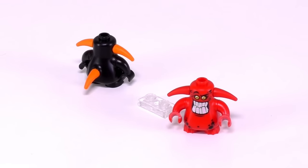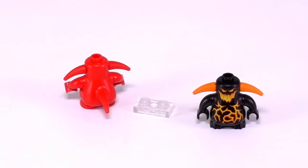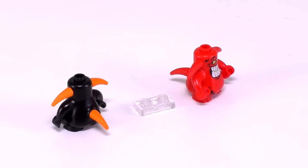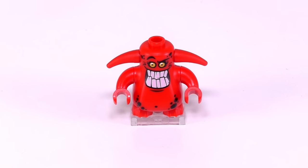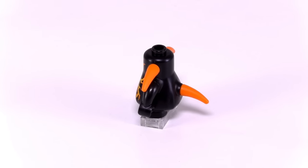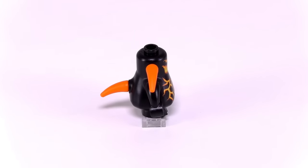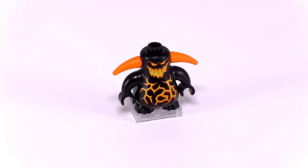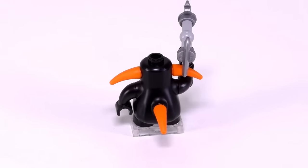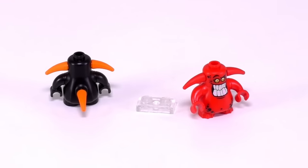Moving on, we have two separate Scurriers with alternate looks. The first Scurrier is printed in a standard red while the second has a very nice print that looks like molten rock. The red Scurrier has decent printing along the front as well as two horns sticking out the side of his head and a mischievous expression. For the alternate print Scurrier, we see very nice black and orange detailing on the front with two orange horns contrasting really well, and his facial expression is by far the most sinister. This black magma Scurrier comes with a pickaxe-like weapon where Lego used two ice skate pieces to create the appearance of a dual-sided pickaxe.